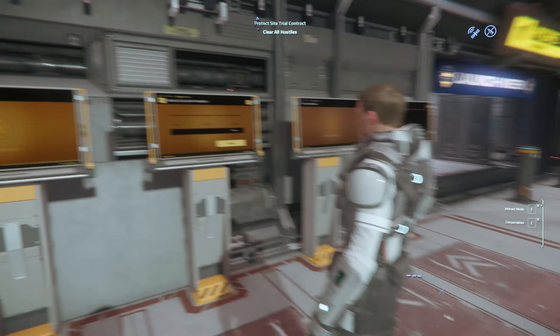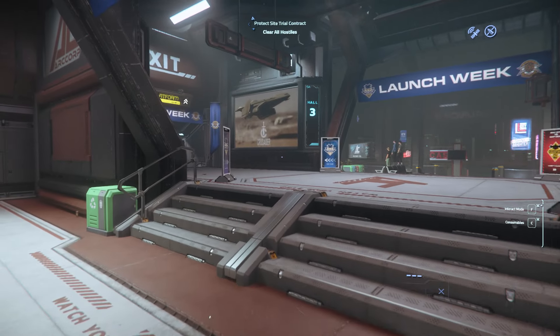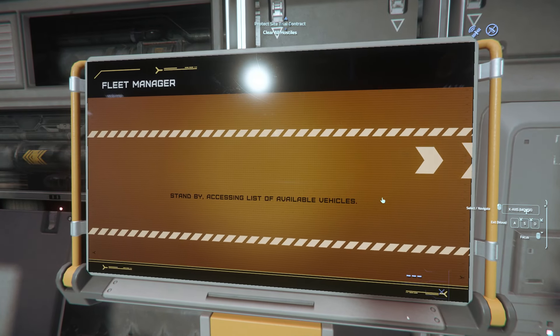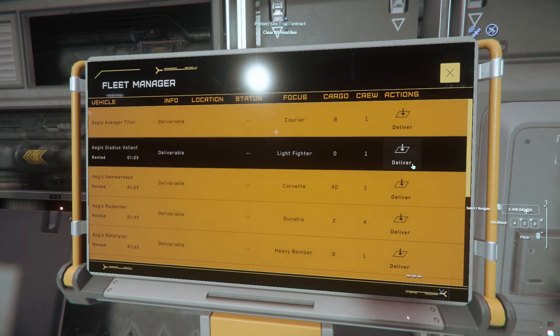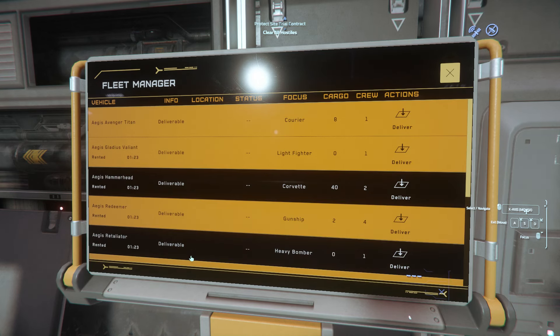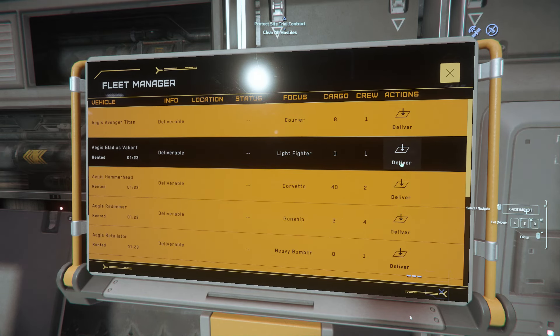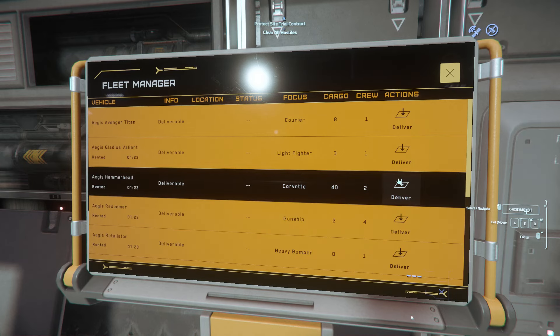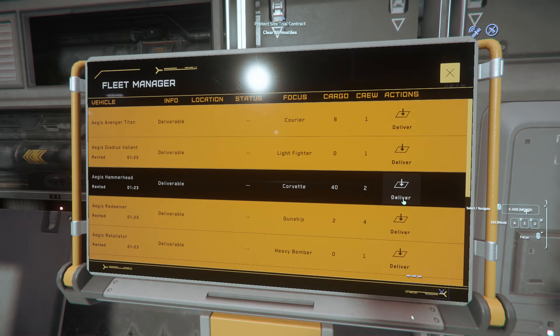Once you get yourself to your spaceport, you'll usually have some sort of transportation. Once you go to the expo and rent a few more ships, you will have several at your disposal. All of the ships, you first have to ask them to be delivered. If you're not planning on using some of the ships you rented from the Invictus event right now, go elsewhere and have these delivered. I suggest going to a space station, saving your character in the hospital there in case you die, and having your ships delivered there, especially now with claim times being as long as they are.